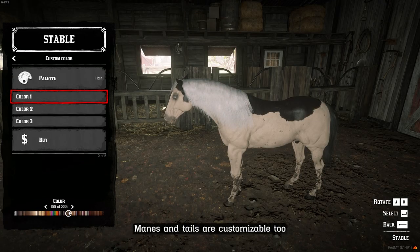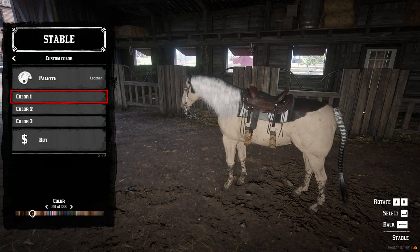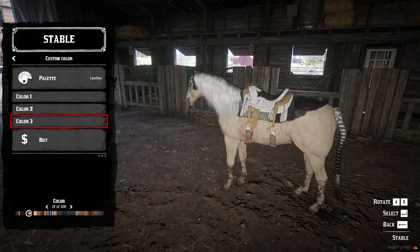This customization is also available on manes and tails to allow you to create your dream horse. And because a dream horse doesn't exist without dreaming components, the same color customization is accessible on all pieces.